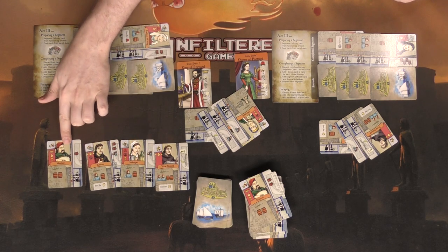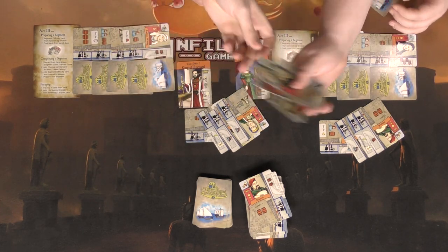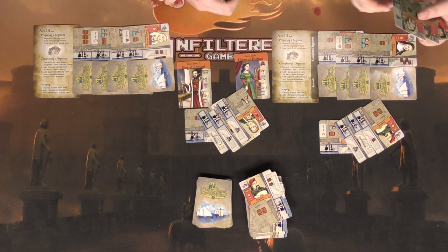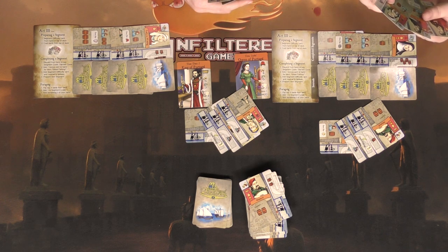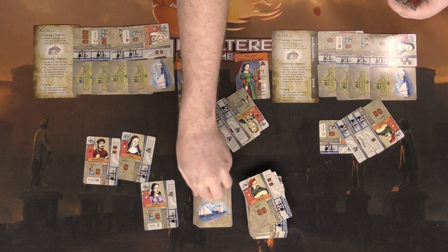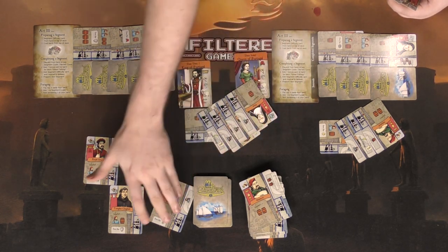Should I put this three-point card on as hardship? It would only cost a barrel — but that's worth three points. Actually, that's fine. I still can't complete it so I have to forage again. I put another person symbol card on the challenge and take the rest to my hand.